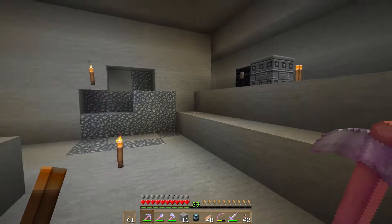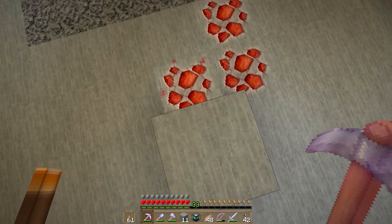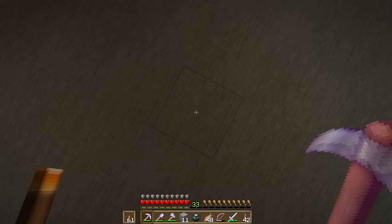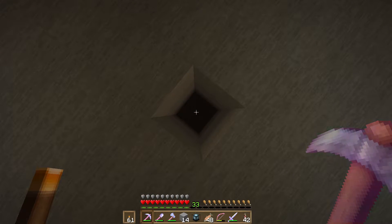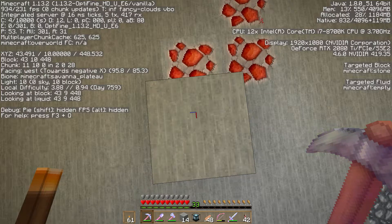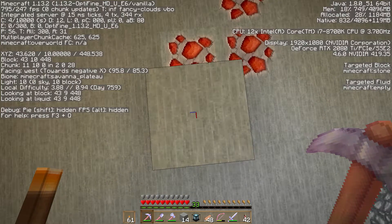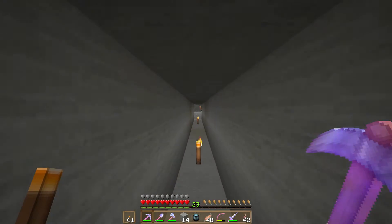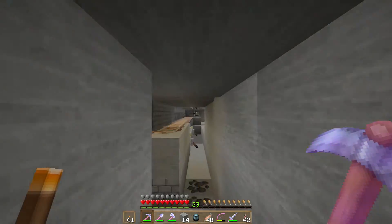All right, guys. So we have our nine by nine area and it is five blocks tall, but there is one more thing I forgot to mention — we need to have a line of sight to the sky for the beacon to work properly. So I'm going to center myself here on this block. I'm not going to dig straight up because, as I've told you guys before, that's pretty dangerous — especially if lava falls on your head or gravel falls on your head. That could be a very unpleasant experience. So I'm going to take a note of our position — we're at 43, 448. Then I'm going to go upstairs and dig straight down from up top to find 43, 448. I'll go ahead and head up there and be right back.